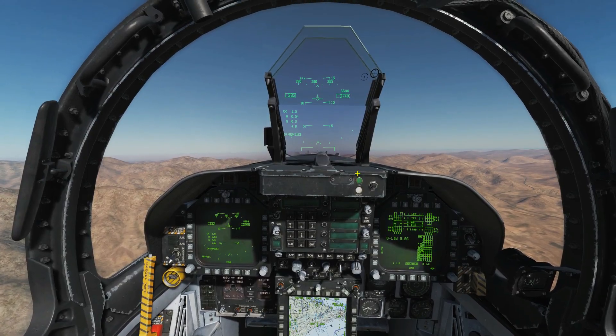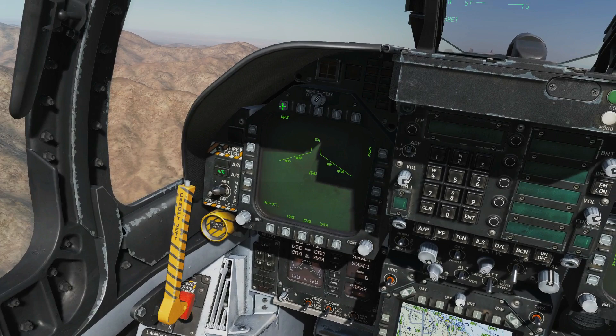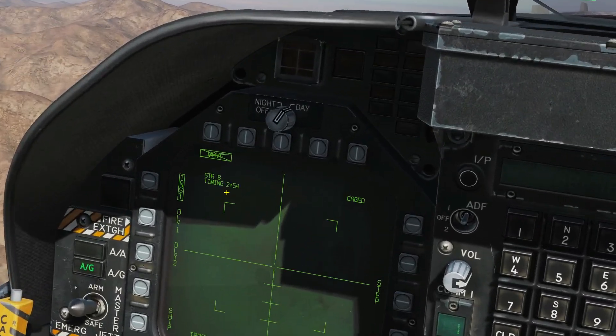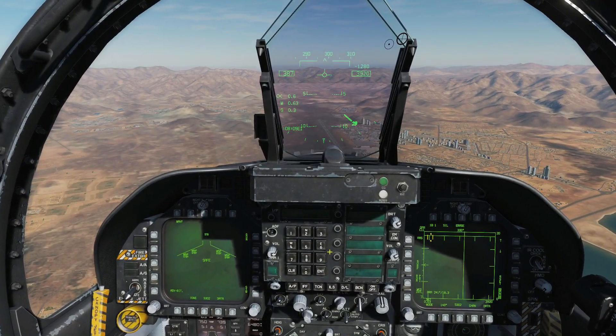Before we can use the Mavericks we have to align them and call the sensors. We're going to go master arm on, air to ground, select our Maverick, and press again. You can see that we are now timing — this will count down from three minutes. Once it gets to zero they will be aligned, called, and ready for use. We're now in an air-started aircraft.